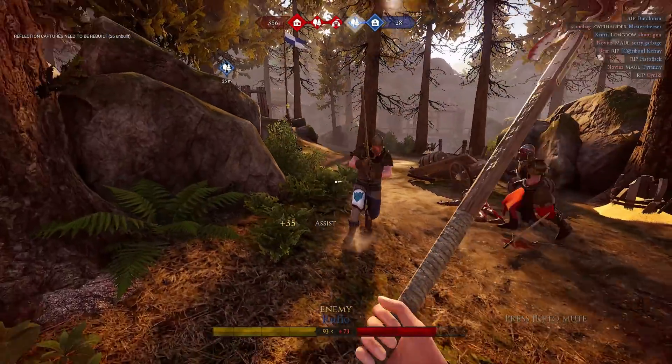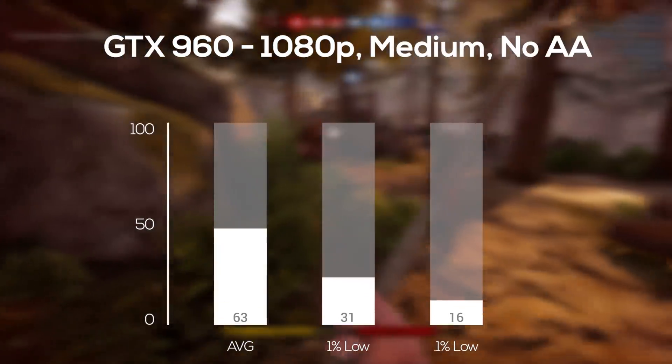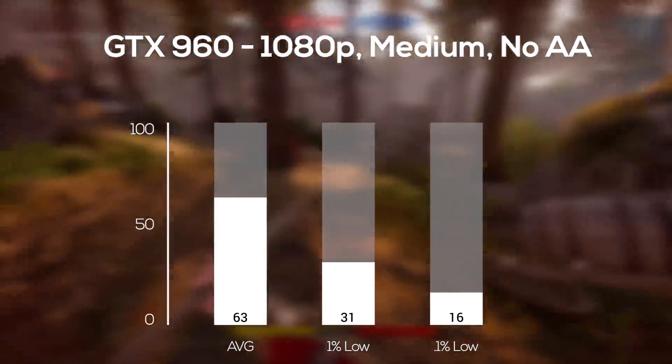Next up was the GTX 960, and for this card I used the same exact settings as the chart earlier — 1080p and medium — and with that I got an average of 63 frames per second.